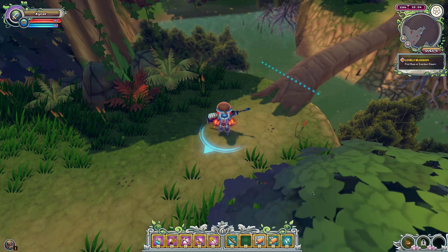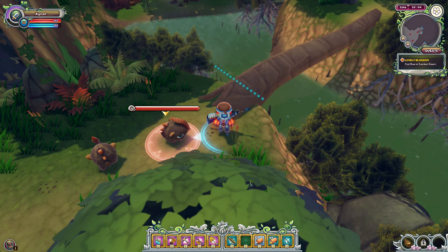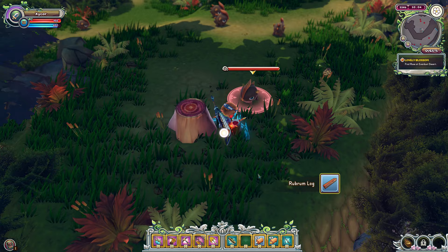Heading on to the next location, which is the Mystic Isle. This is where Brattus are. You get here from the Misty Swamp, going up to Tremere Grove, then down to the left to reach the Mystic Isle. There's a Rubrum tree here — attack it down with the axe and you get Rubrum Logs.